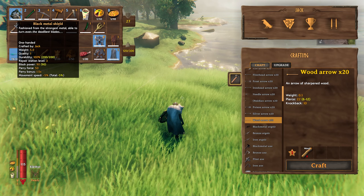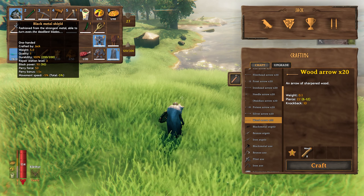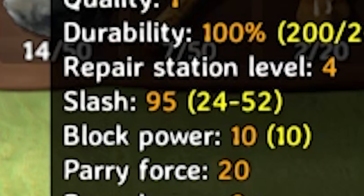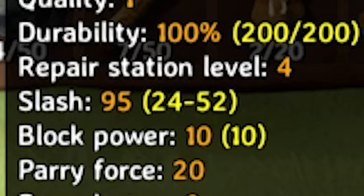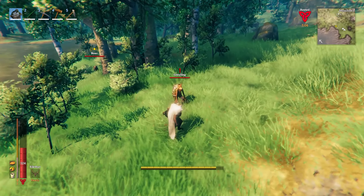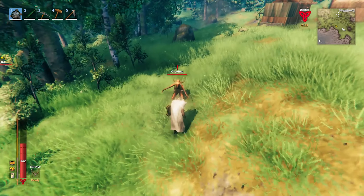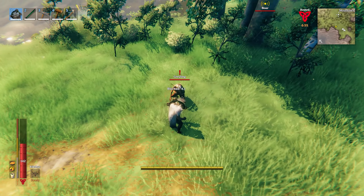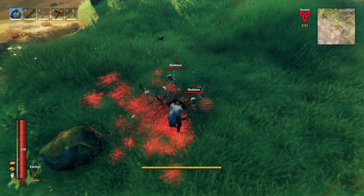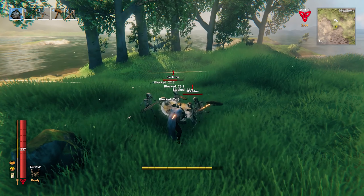The next skill is Blocking. Blocking is the only skill that gives you the full value of your equipment from the start — if your shield has 90 block power, you get the full 90, unlike weapons where you only get a fraction. When you raise the blocking skill to level 100, you get an extra 50% on your blocking power. Parries grant double the XP that normal blocks do, and the amount of damage blocked does not affect leveling speed — it's purely based on how many times you block. The fastest way is to get a large group of enemies and hold block in front of them; skeletons are ideal because they don't move around.